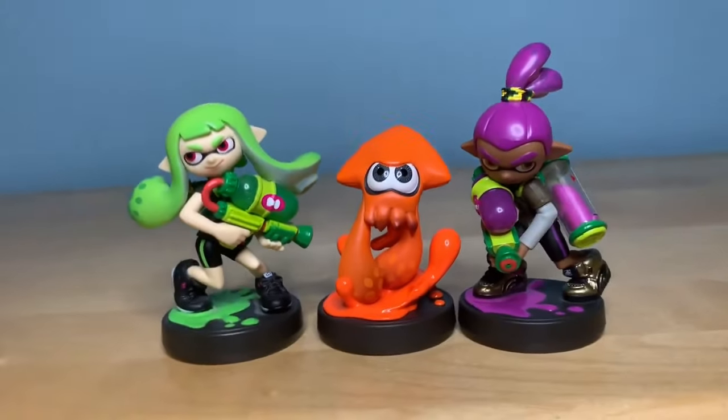The final amiibo in this set is the Octoling Girl, rocking what I believe is some kind of charger. I love the leather and the shoes. Little details like this always just make me squeeze — they put so much little detail in that they didn't have to. Not a lot of paint on this one. I should probably play Octo Expansion sometime in the future — I have it but haven't gotten to it. Really love the Octoling amiibo. These are all three of the Octoling amiibos — really nice, very well made, very well detailed.